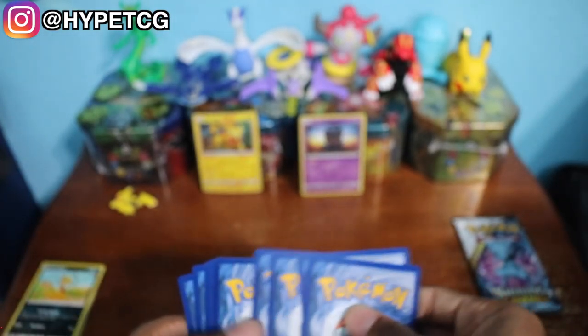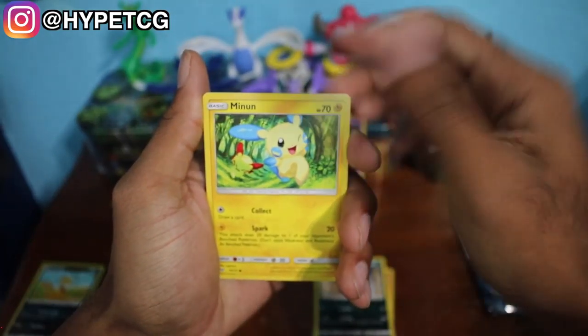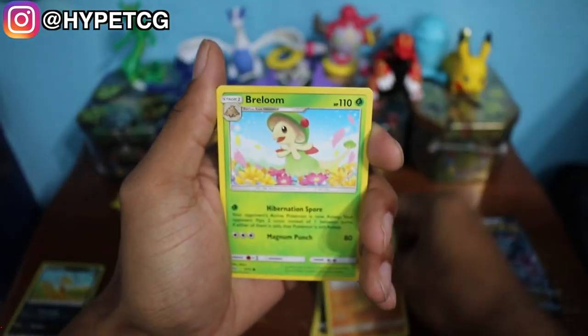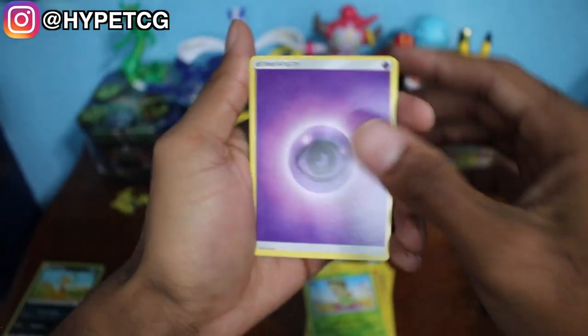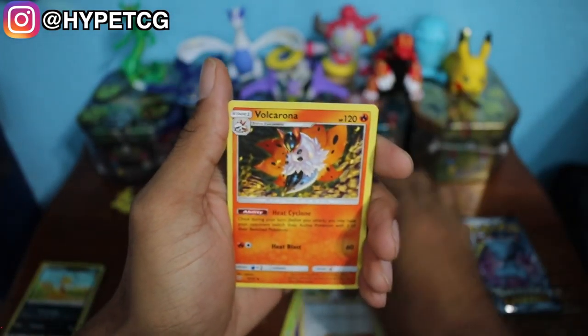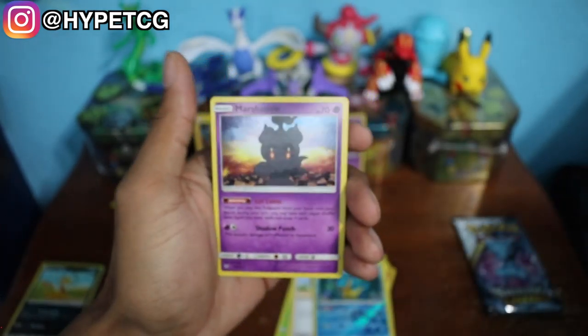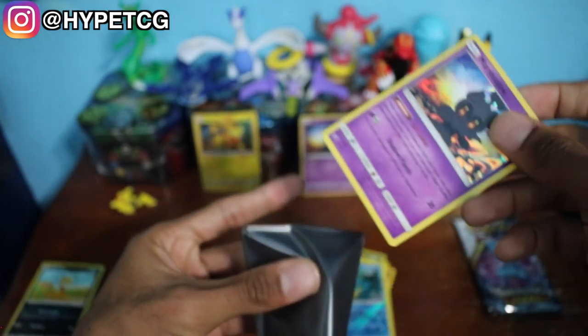We're getting into our first Shining Mew pack. We have a Larvesta, Pelipper, Minun, Stunfisk, Breloom, a Psychic Energy, a Damage Mover, a Lillie, Volcarona, and a Croconaw reverse holo. Last but not least, we have another Marshadow holographic.